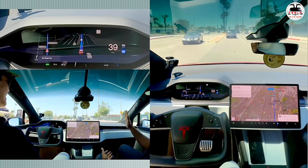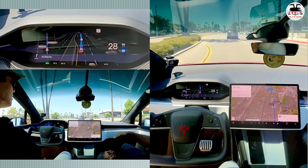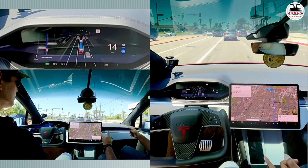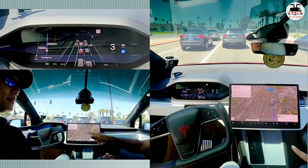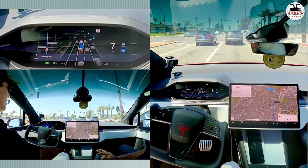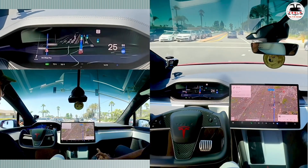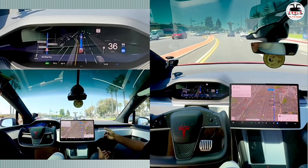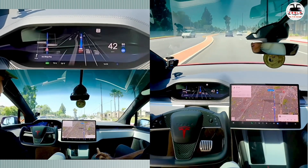The straight-line stuff is really good, similar to what our cars do right now but iteratively better. A two-lane road became a four-lane road and the car perfectly chose which lane to go to. Even moving on the green light is a little better than our Australian cars — here we usually need to nudge it to follow a vehicle, but this is awesome.